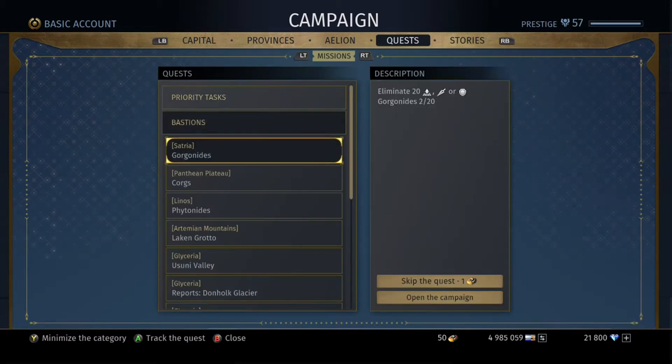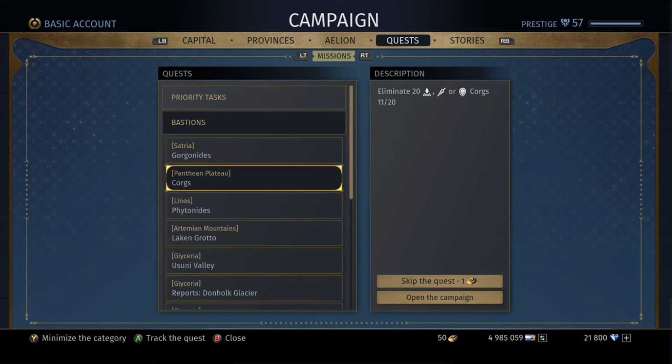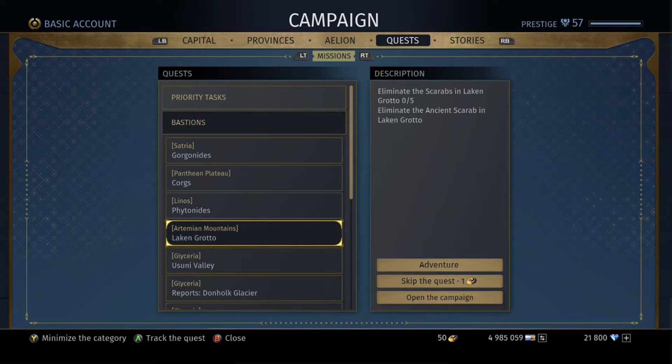So now I'm working on my Bastions here, and these are confusing as hell to me, so I figured them out and I want to help you out. These ones without the adventure tag — it doesn't really tell you — they don't have the adventure tag like this one down here.